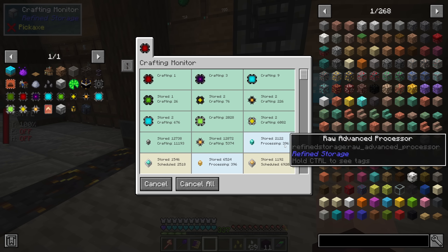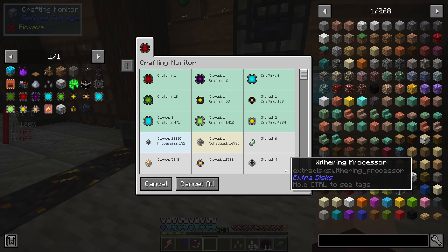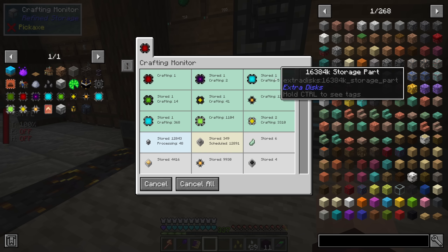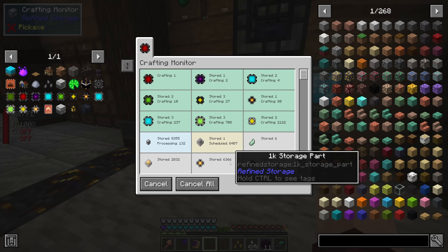It's crafting up thousands upon thousands of 1K storage parts, crafting through all of these, processing the whole lot. This is tens if not hundreds of thousands of crafting recipes being done quicker than we could possibly do manually — it would take me like a year to craft all of this up. We're going through, crafting 4Ks, now a bunch of these. We've got 16 million storage parts made. 65 million and we're going for 200.